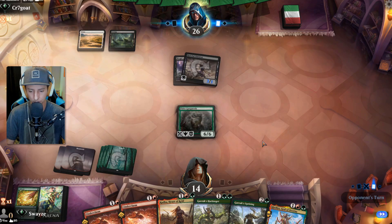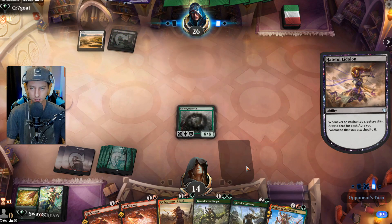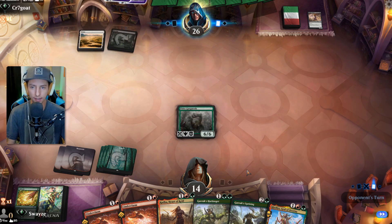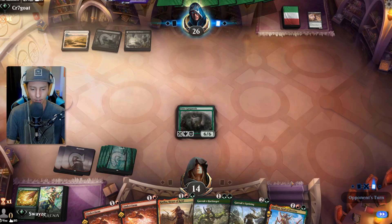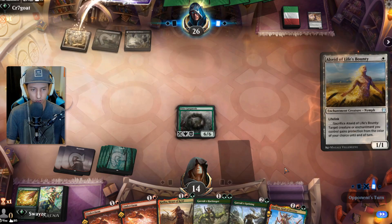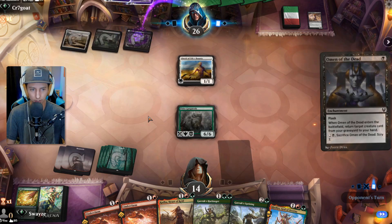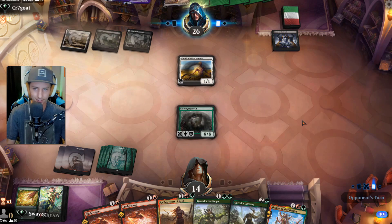We kill the Eidolon with these — that would have been a big mistake had I done the other line. Now that they've done that to find mana — because they're hurting for mana right now — I'm going to play Klothys next turn absolutely, because we can start eating up their graveyard, which is exactly what we want. They can't do their recursion tricks.